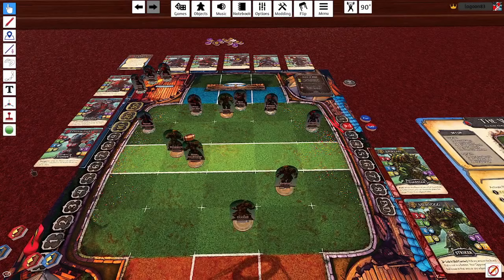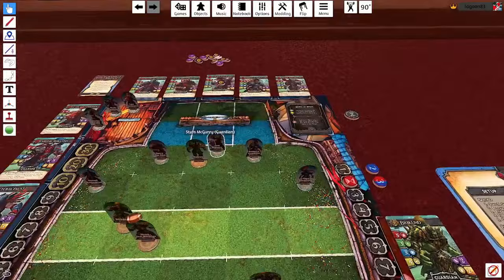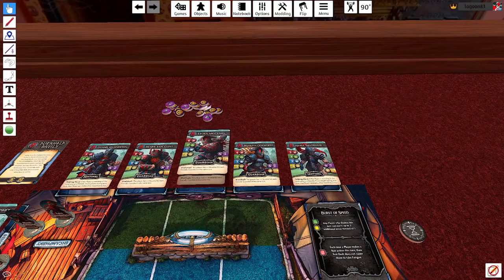After the behaviour card we go into the recovery phase, just like in a human team's turn. Every player recovers one fatigue. There's only one token on the board — let's get rid of that — and it's straight into player activations.